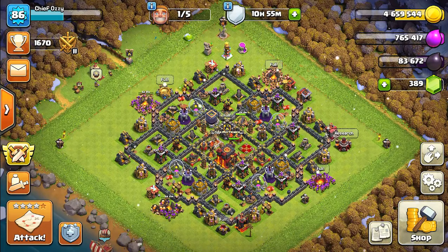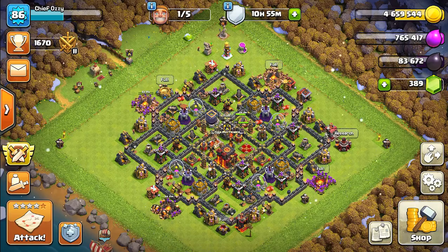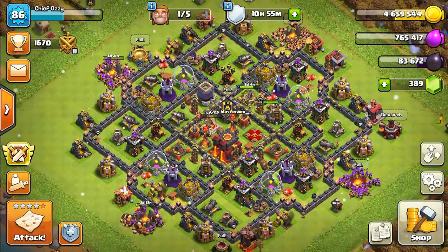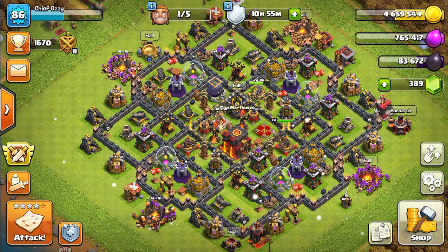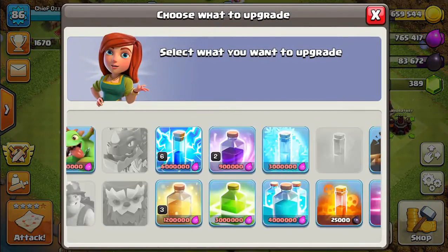I only have one builder left, so I can't really do much. We got most of the big upgrades out of the way for Town Hall 10, except for the Teslas and the Air Sweepers. So what can I do with this last builder? Let me check my lab — can I upgrade anything?